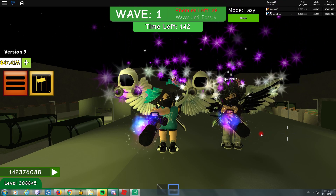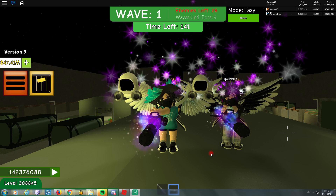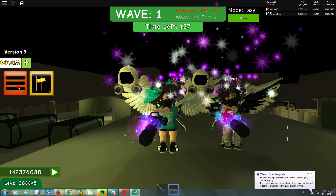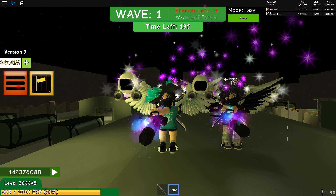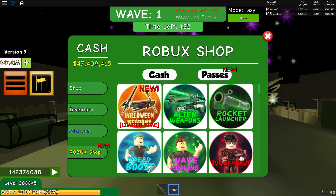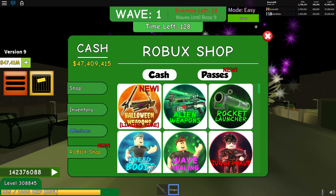Hello everybody, Serena XD and Quibbles here, doing a quick video on the game passes in Zombie Attack. There are two sets of game passes that can be accessed by clicking the burger icon, which is the orange square, and then looking in the Robux shop and then clicking passes. There are two categories of passes: weapons passes and pets passes.